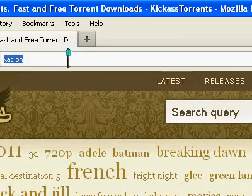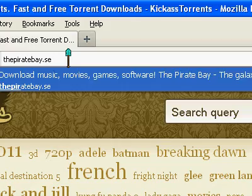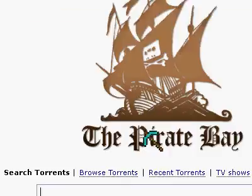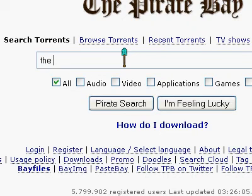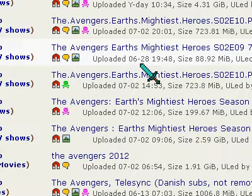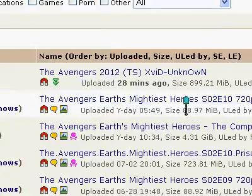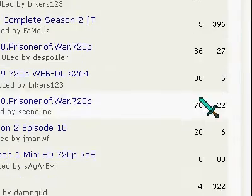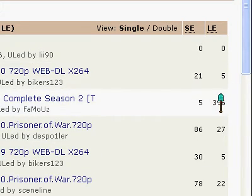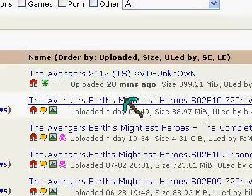Let's go to The Pirate Bay. I'll put the links in the description. You search for whatever you want — let's put 'The Avengers.' As you can see, these are 2012 movies and other results. You can see the seeds and leeches columns. Some are horrible, some are pretty good. Just make sure seeds are bigger than leeches.